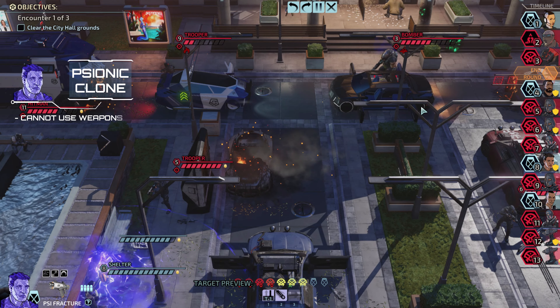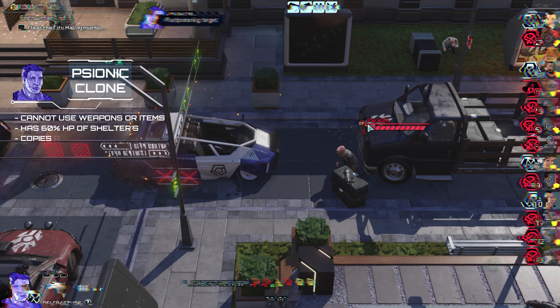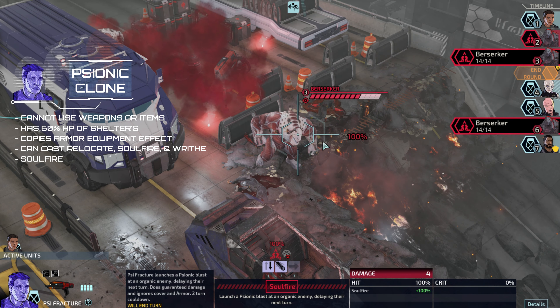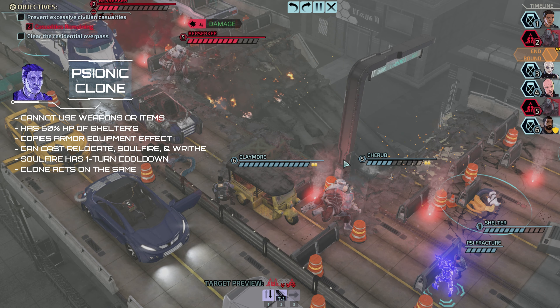The psionic clone cannot use any weapon or items. It copies Shelter's abilities, but not their upgraded effects. While the clone's HP is only 60% of Shelter's, it copies the effect of armor parts equipped on Shelter. The clone's Soulfire ability has a 1-turn cooldown, and the clone always acts on the same turn as Shelter.